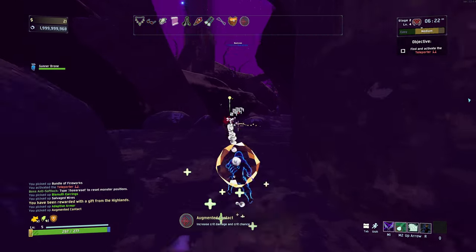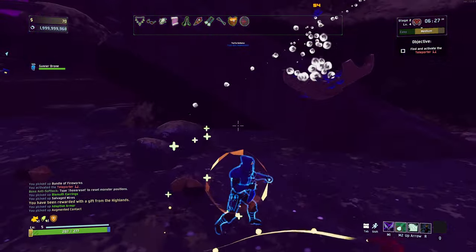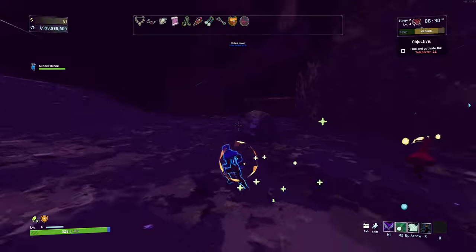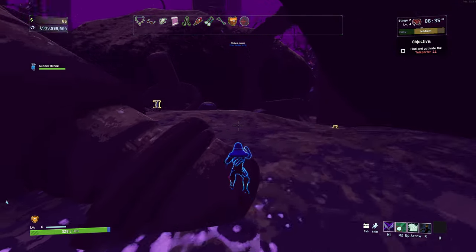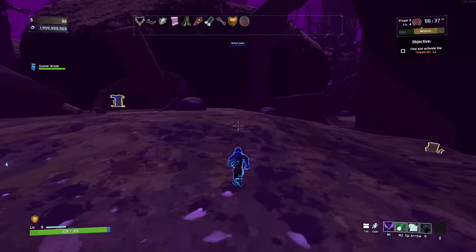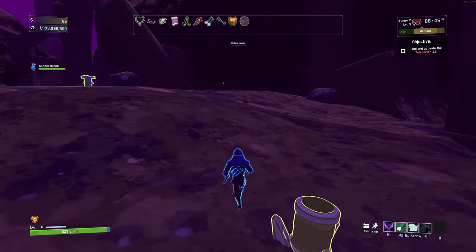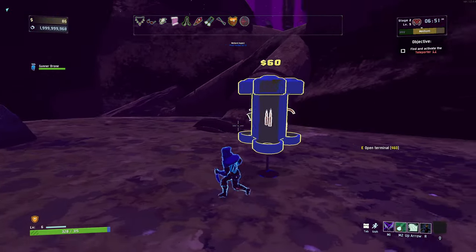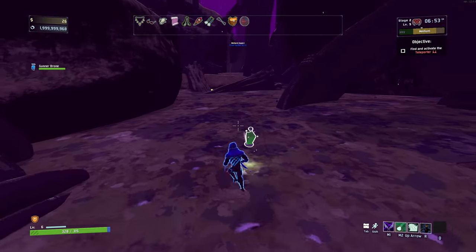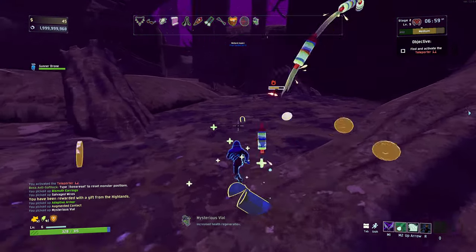Increased crit damage and crit chance — lovely. We do get a base chance to apply bleed here, not a ton but a little bit. Now we just need to find a few chests. We do get a scrapper here. I actually don't know if I want to scrap anything right now — I'm pretty happy with my loadout. I'm gonna go with the increased health regen. I think having a lot of health regen is gonna be super helpful for us, just for it being Monsoon difficulty.